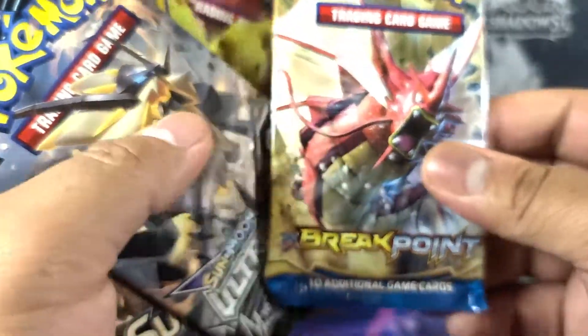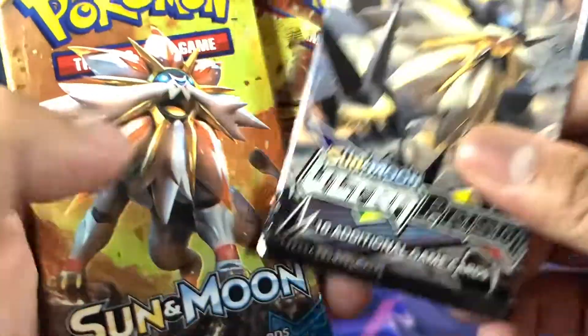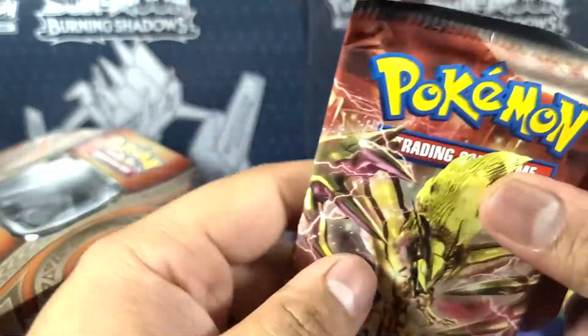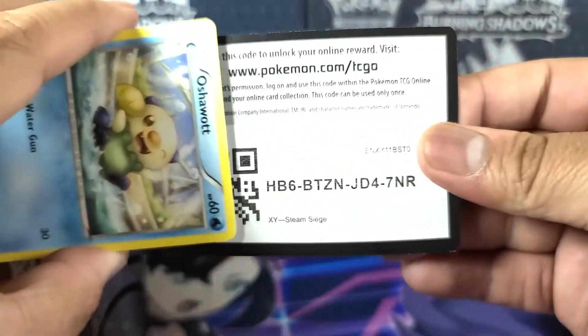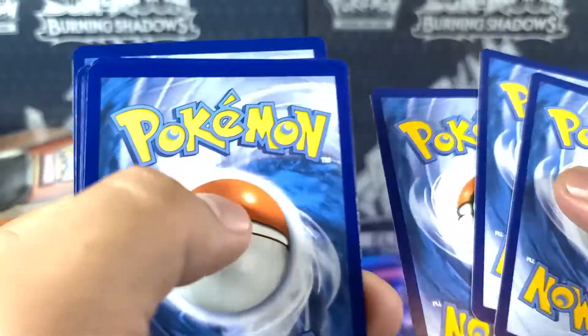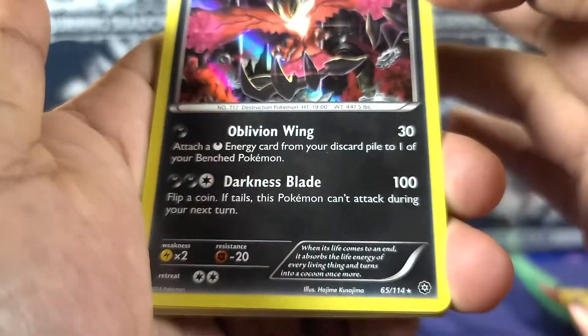It's not bad at all. The packs for today are Breaking Point, X and Y, Ultra Prism, Sun and Moon, basic Sun and Moon, and Steam Siege. Let's get this rolling.